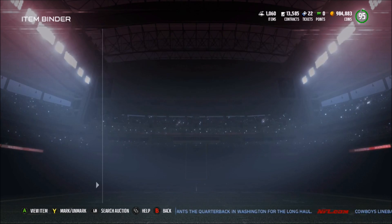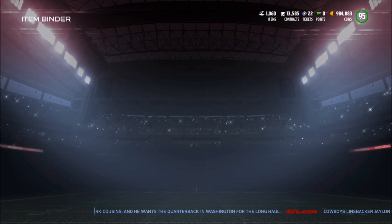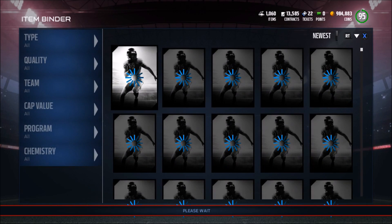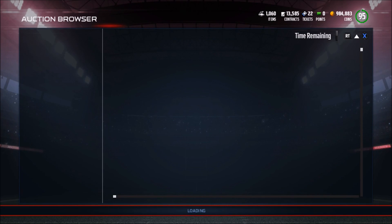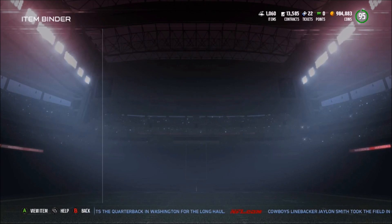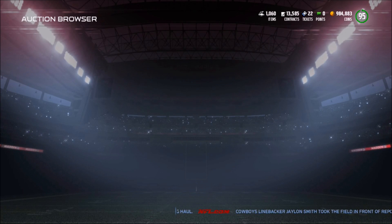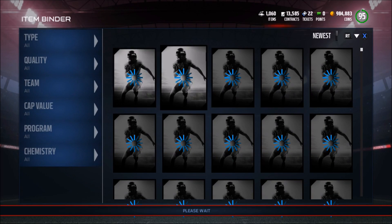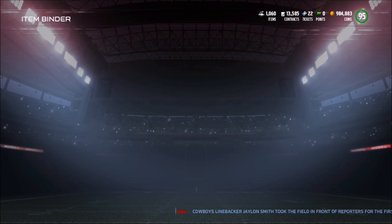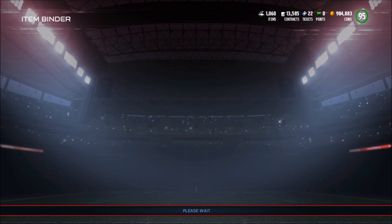Now in this one, we kind of need this Bob Sanders to be expensive — and he is only 7,500 coins, so that's about 15k. Cody Kessler is going for about 3,000 coins, so right now we have about 18,000 coins. Ted Hendricks is probably like 5 or 6k. And finally, the 88 overall Doug Baldwin is going for 8,000 coins.